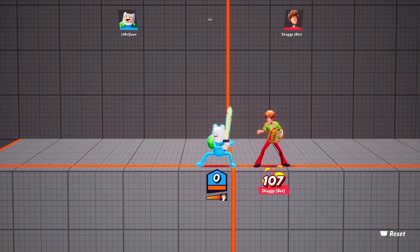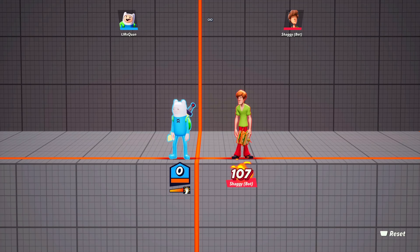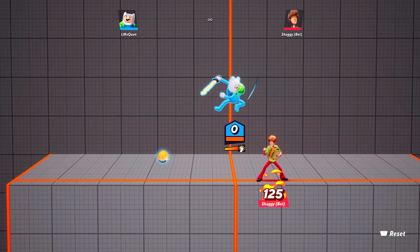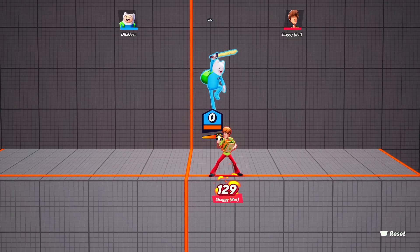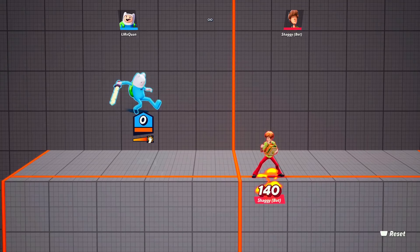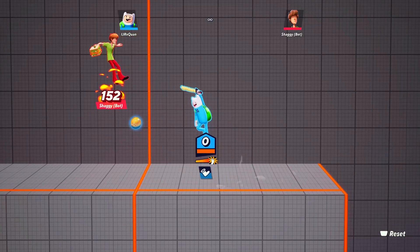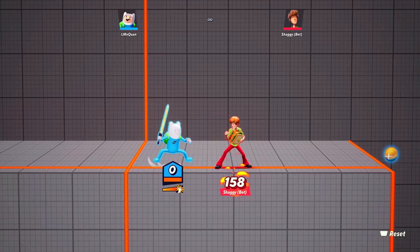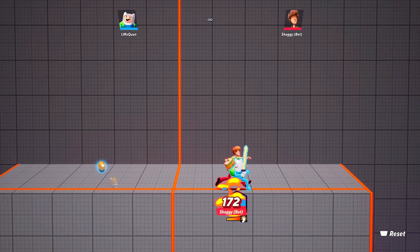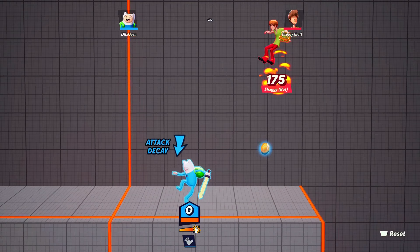The last aerial Square move is Up-Square in the air — basically punching them while they're in the sky. It's really effective, especially if they're at the top of the map with no supers left, or you want to add it to a combo. He also has an R1 or RB aerial move — a kick that breaks armor. You do get a cooldown for the armor break, but it's a really good attack in the sky.